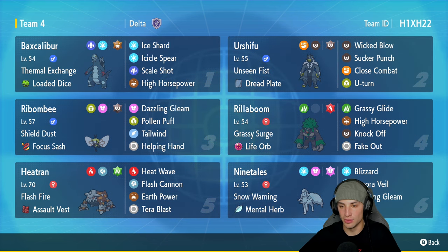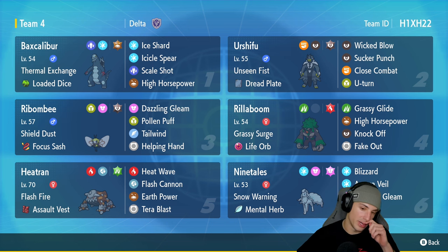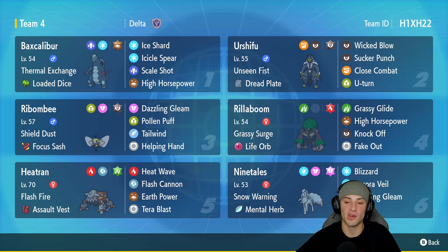Robombi has Dazzling Gleam, Pollen Puff, Tailwind, and Helping Hand. In our fourth slot we got Life Orb Rillaboom — Grassy Surge is its ability — with Grassy Glide, High Horsepower, Knockoff, and Fake Out for flinches. In our fifth slot we got Heatran with Assault Vest to make it bulkier on the special defense side, packing Heat Wave, Flash Cannon, Earth Power, and Tera Blast.